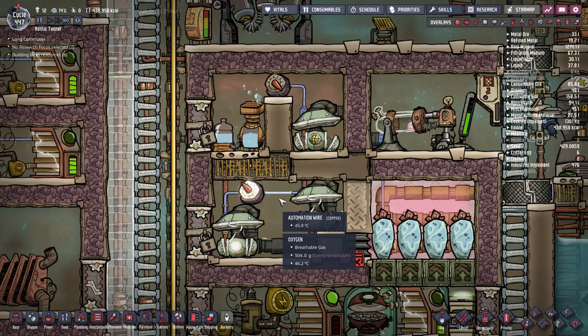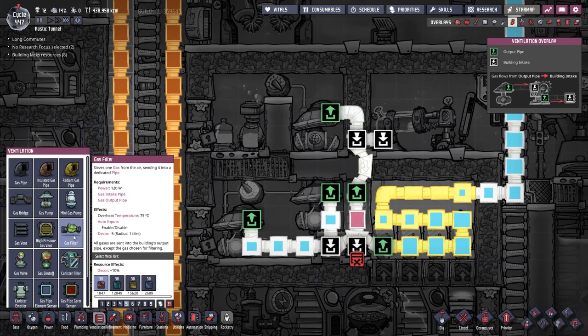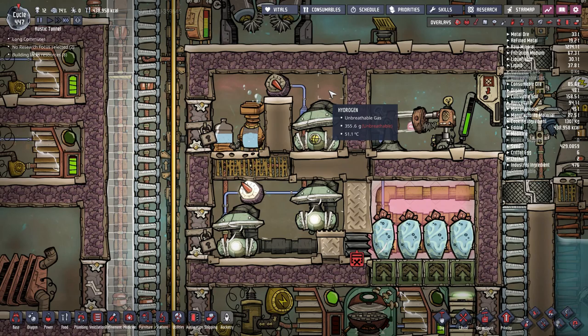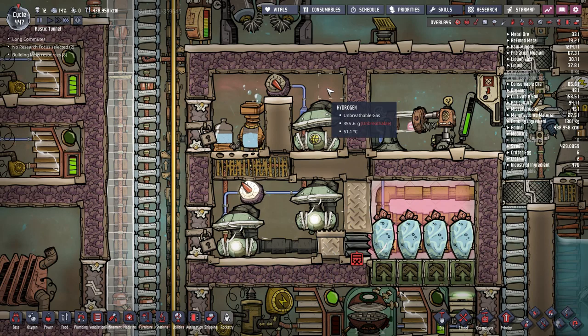Another issue we need to overcome is how we're going to separate the oxygen from the hydrogen. There is a tool designed exactly for this purpose — the gas filter — which takes both gases as input and outputs exactly what we want. But we can be much more efficient here. We can harness the laws of physics in our favor and not use the gas filter, therefore conserving power. Hydrogen is the lightest gas in the game, which means it will always rise to the top. Oxygen is heavier than hydrogen and will always go to the bottom.